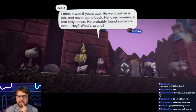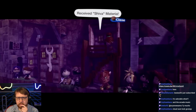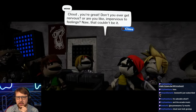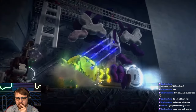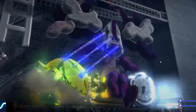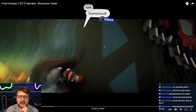Dude, Cait Sith looks great — I wonder what they used for the Moogle here. Oh, is that Jenova? I think — yeah, that's Jenova, that's the Jenova fight, isn't it? They even got the name as Aeris — that's a great little touch.